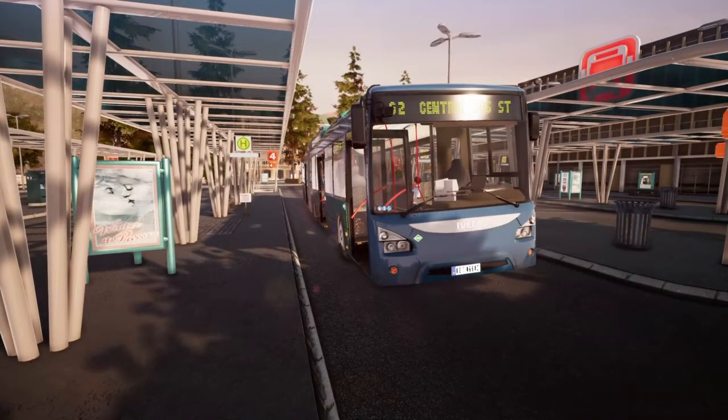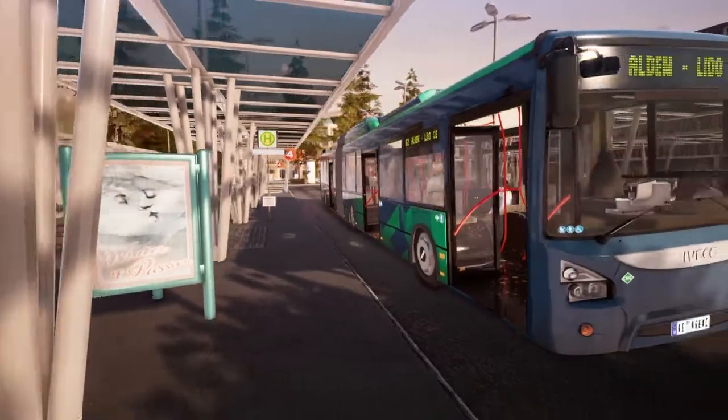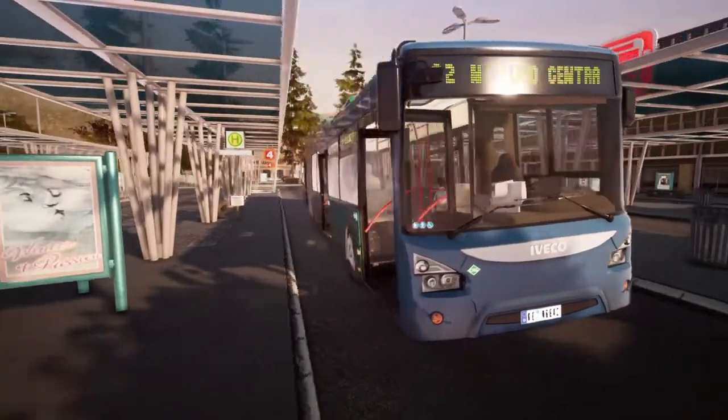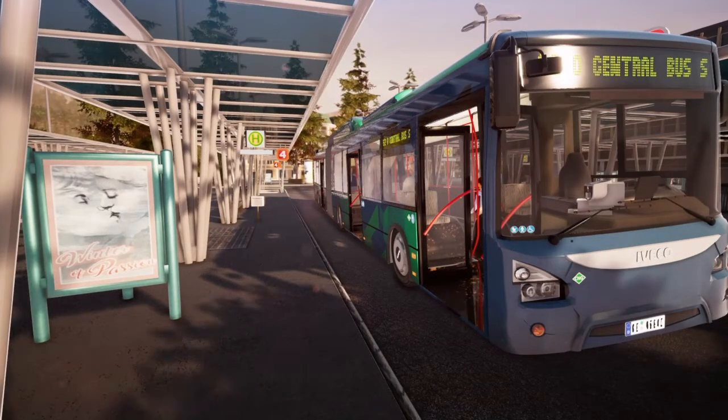Hello everyone and welcome back to another Bus Simulator video. Today we are doing the express run — well, not really express, but the most direct way to get to the Lido from the bus station, hence the name of the Lido Express. We are using the Urban Wright 18 metres today. I believe it is actually coming over to Bus Simulator 21, so I can't wait for that.